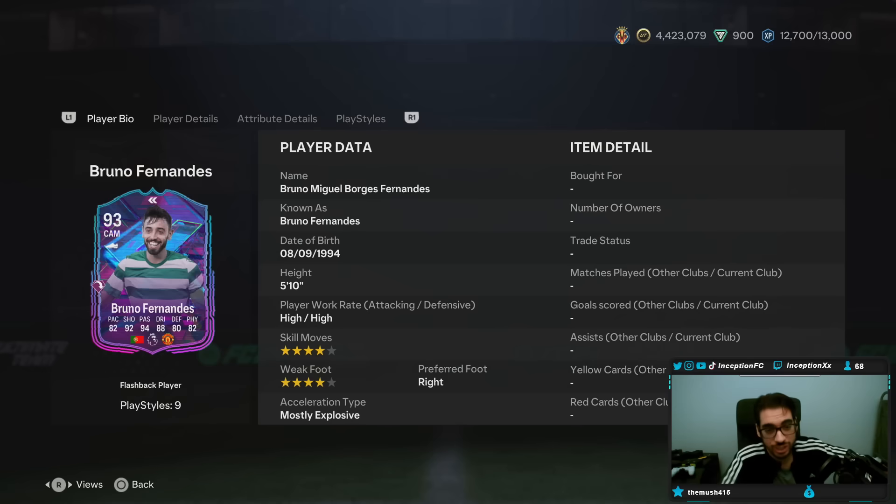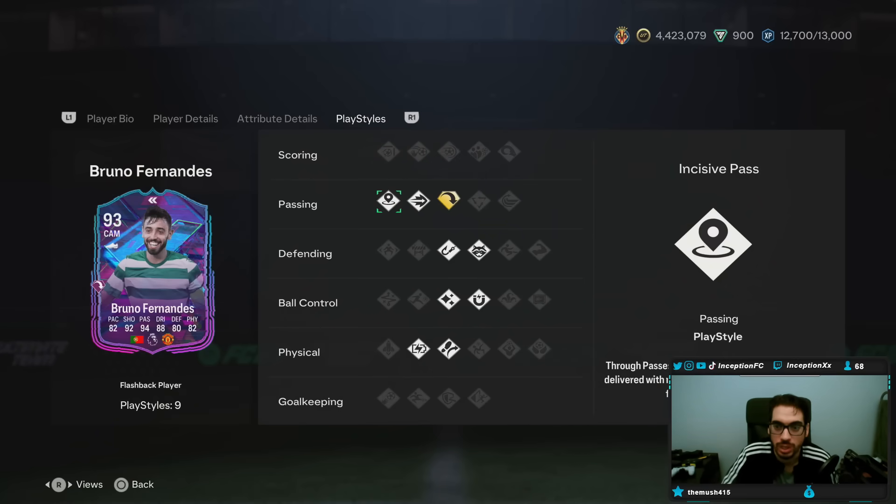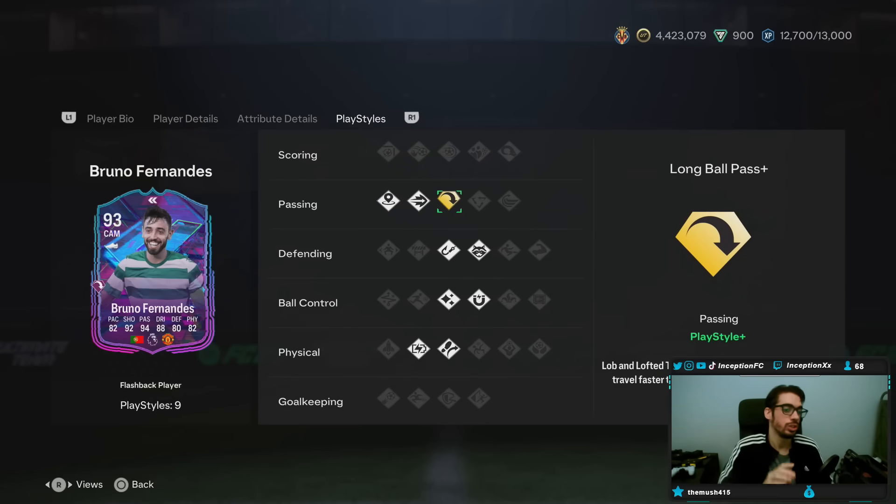So Bruno Fernandes is 5'10", high/high work rates, 4-star, 4-star skill move capabilities, but he's mostly explosive — a right-footed player. In-game play styles, he has passing ones — it's actually really nice. He has incisive pass, pinged pass, long ball pass plus.